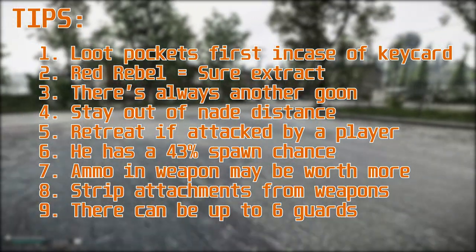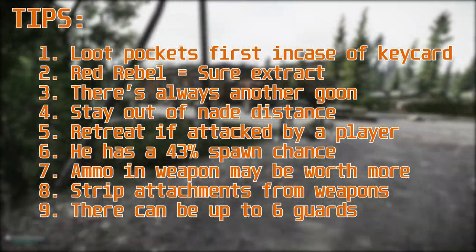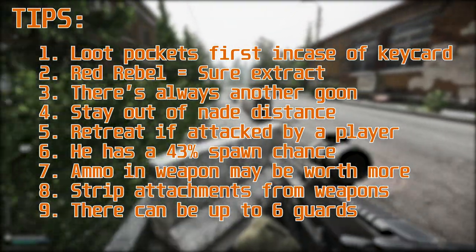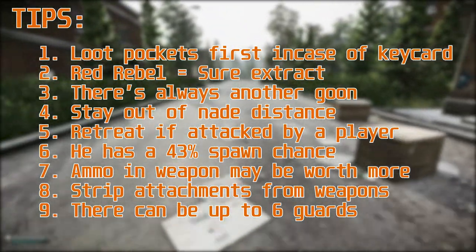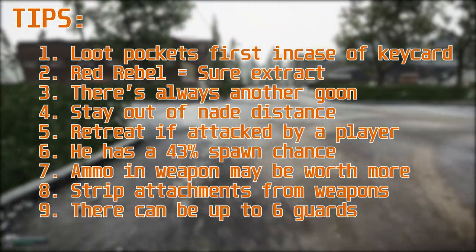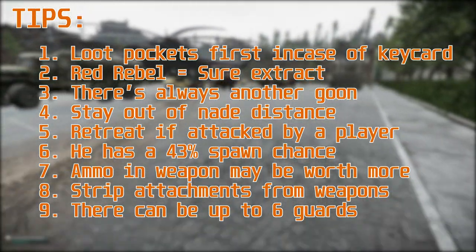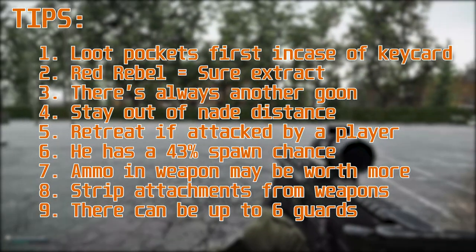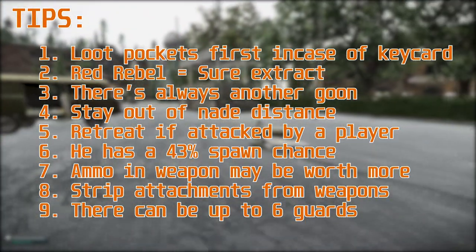Gluhar has a 43% spawn chance — I think that was upped so I'm not sure if that's accurate, but work on the principle that every other raid he's going to be there. The ammo in the weapon may be worth more than the weapon itself — for example, if it had been an RPK with a 90-round mag of 7N39, that mag alone would be worth more than the entire gun. Strip the attachments from weapons — control-click them off the weapon — and it will just increase how much money you make. Remember there can be up to six key cards.